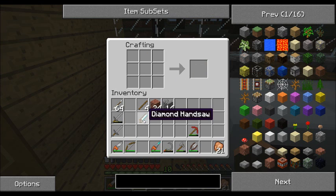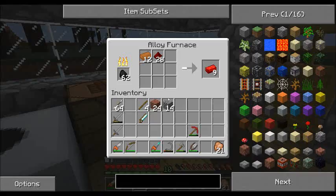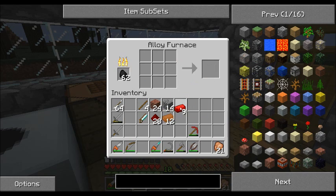You can do lots of neat things with the diamond handsaw, which I'll show you later when I'm actually working on some buildings. But for now we need it for something else we're going to cook in the alloy furnace. That should be enough for now, so let's go ahead and pull out our red alloy.